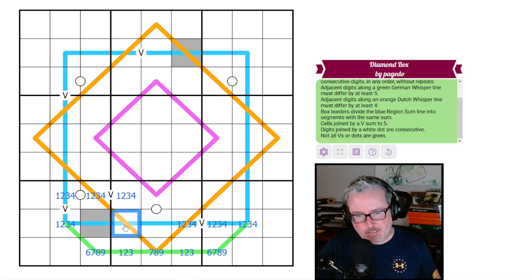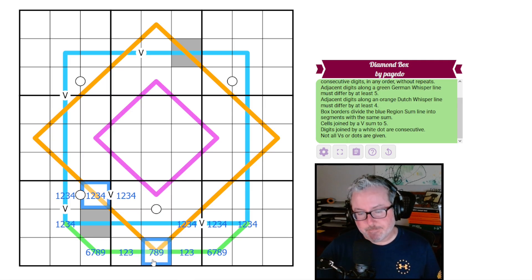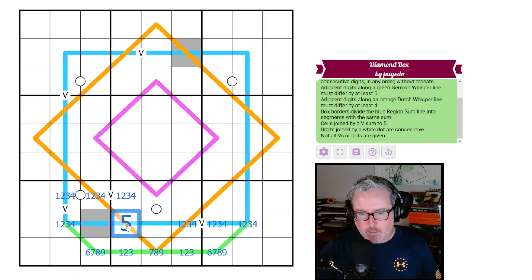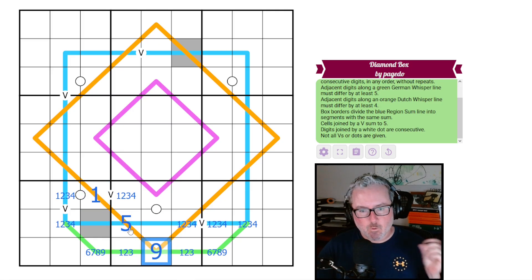This digit has to position itself between a low digit and a high digit, and whatever this digit is, it has to be four away from both that low digit and that high digit. This has to be a five — there's no other way it can work. If you put a six here, there's nothing you can put next to it. If you put a four here, absolutely nothing works either.